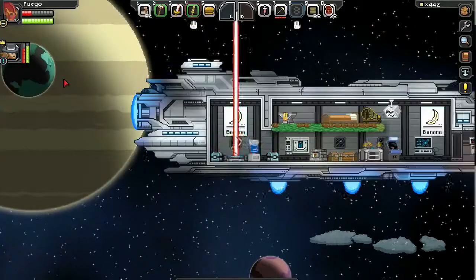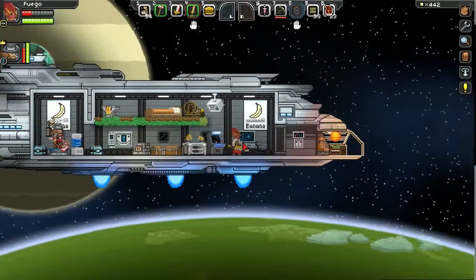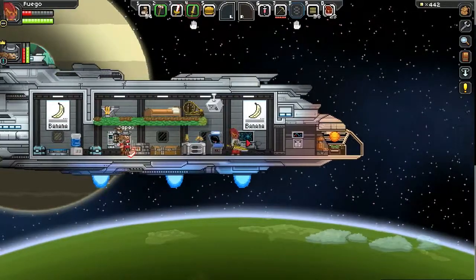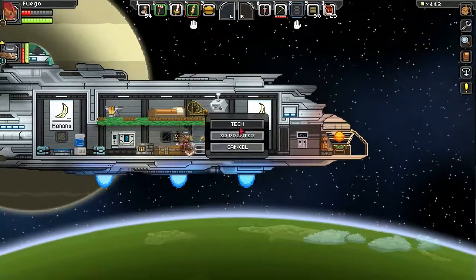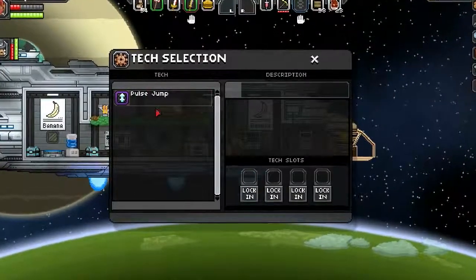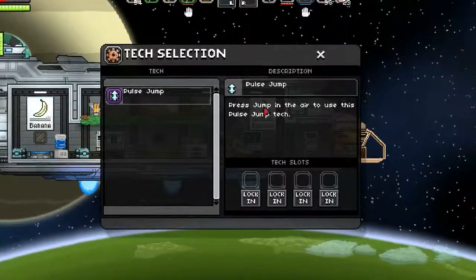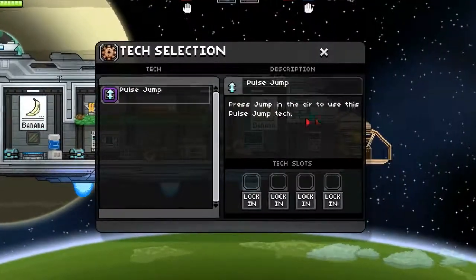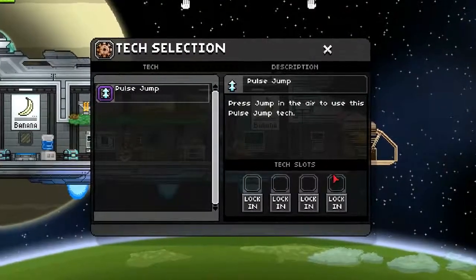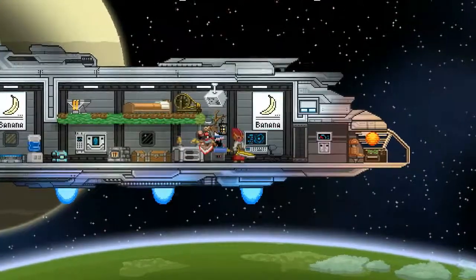We are on James's ship. All you need to do is go to this terminal here — click on the tech tab and it'll bring you to this menu. You click on what you want, for instance Pulse Jump. It gives you little instructions and then you press 'Lock In.'